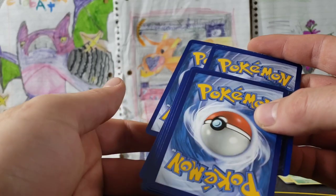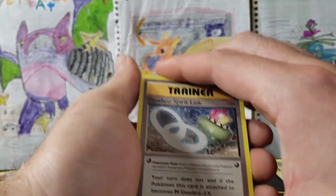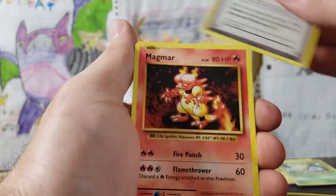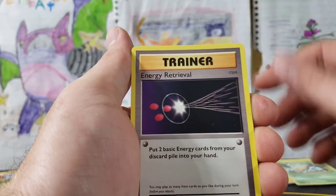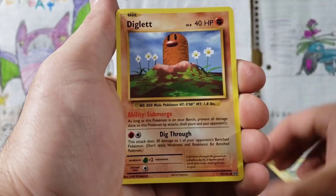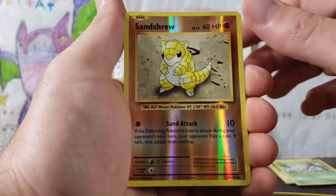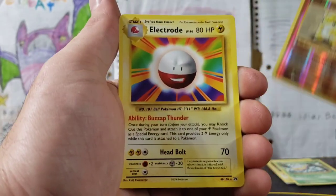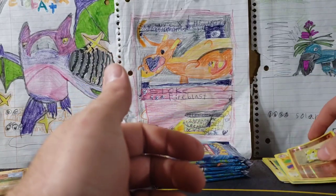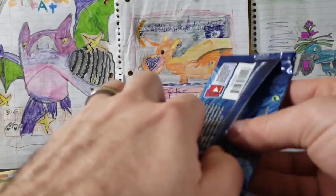Here we go. Mega Pidgeot, Slowbro, Magmar, Energy Retrieval, Doduo, Caterpie, Drowzee, Diglett, Charmander, Sandshrew Reverse, and an Electrode Rare. Got that next Evolutions pack.